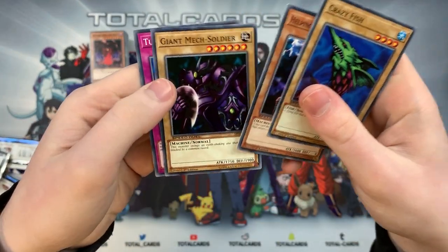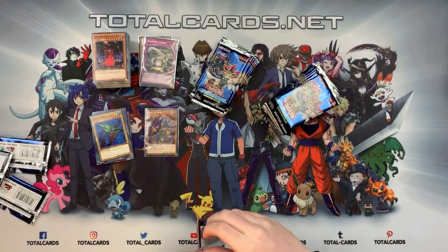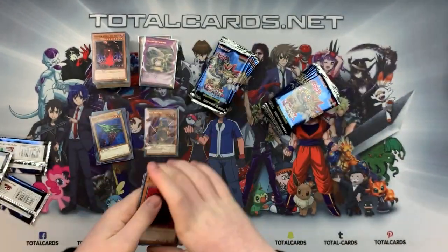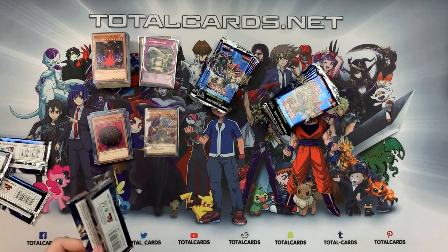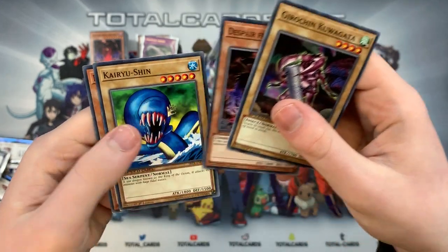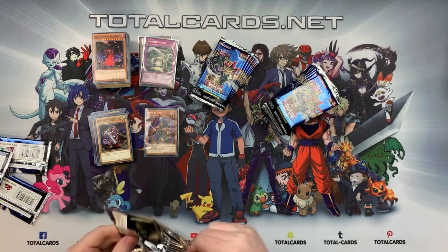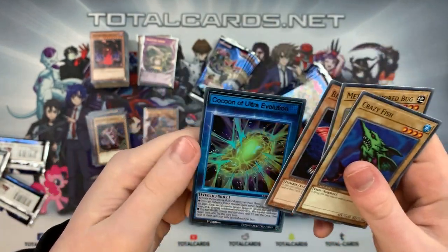We've got Crazy Fish, Helping Robo, Giant Mech — and something with a name I can't quite pronounce. Tainted Wisdom, Assault Energy, and Flintlock. Then Gyro Chin, Kuwagata, Kairushin, and another card I won't try to say. Crazy Fish, Metal Armored Bug, Bloodsucker — and then an ultra rare skill card!